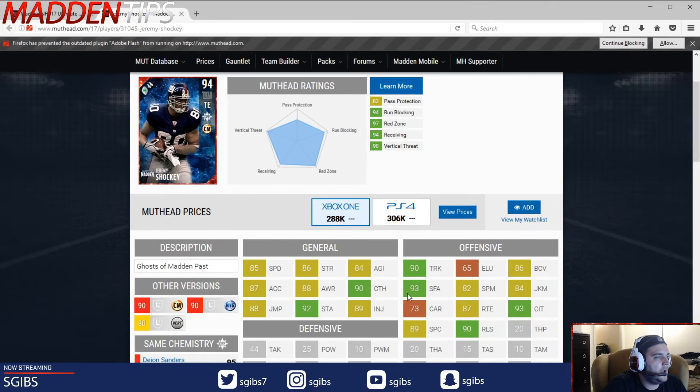Strength, okay. Right away I see his jump is 88, so he's not going to be able to jump over the pylon — that's a negative. His cap is 11 more than Jared Cook, so that's a negative. Trucking is banana sauce. Wow.